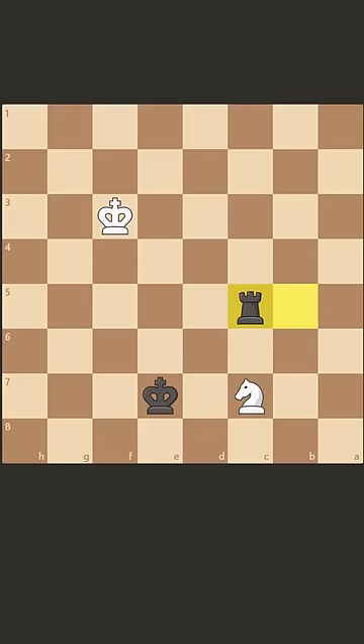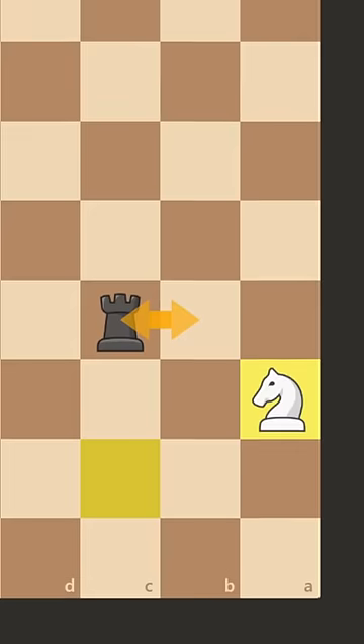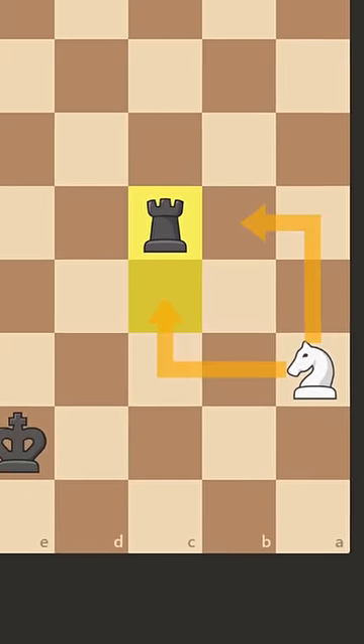First, we play rook c5, hitting the knight. When the knight drops back to a6, it seems like we'll just get a repetition, but we can play rook c4. This has the same idea of cutting away these two squares.